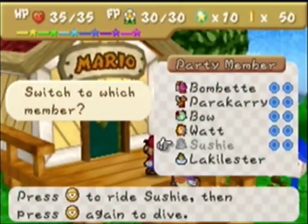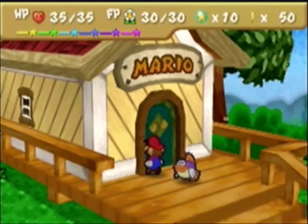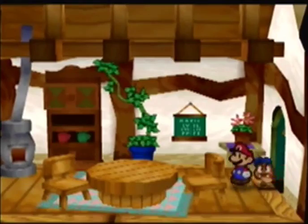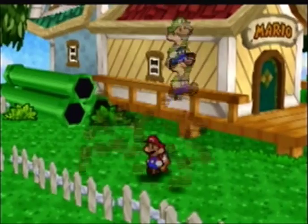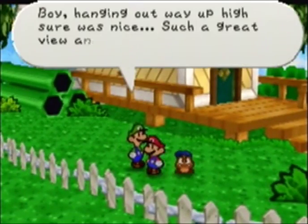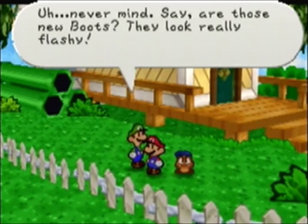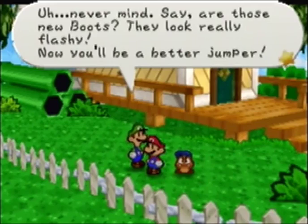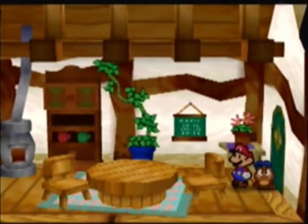Alright, here we are back at the Mario Bros. place. I'm going to switch to Goombario and talk to Luigi now that we have the upgraded boots. Luigi says: 'Sure was nice up there — such a great view. Hey, are those new boots? Look really flashy! Now you'll be a better jumper.' Yeah, he is a better jumper, but none of them will compare to Luigi, who can actually stay in the air for a while.